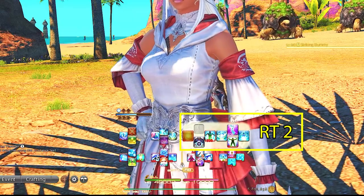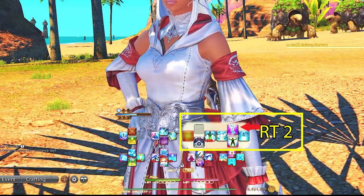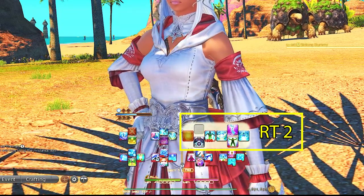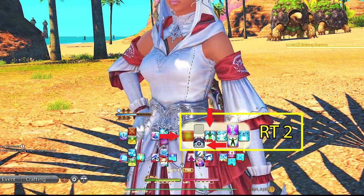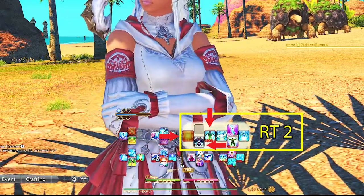For Right Trigger 2 I have Benediction, Confession, Afflatus Rapture, and Medica. These are all my least used abilities when reactive healing with White Mage. Right Trigger 2 D-pad is our extra slots where these are very situational — this is Rescue, Surecast, Cure 3, and a flex spot. These very rarely see the time of day.